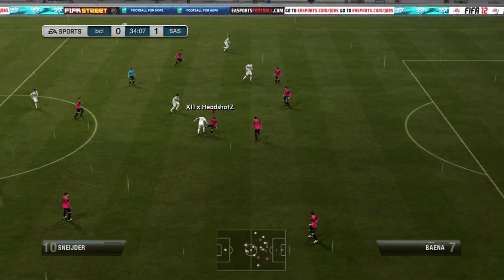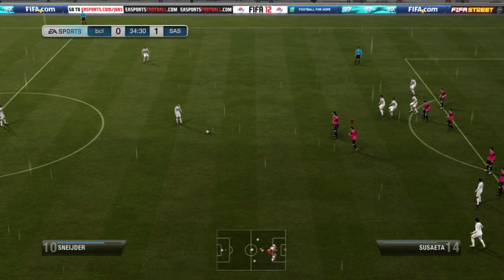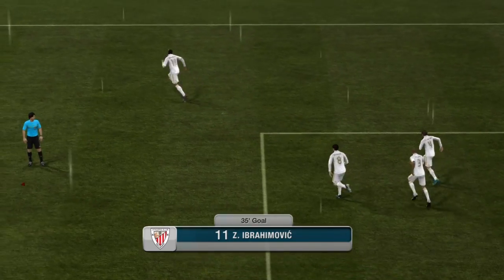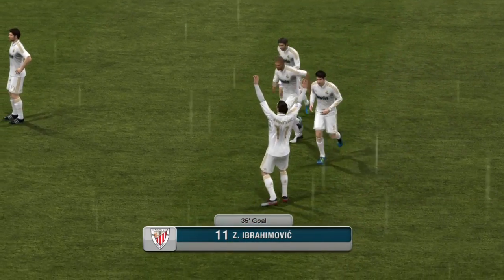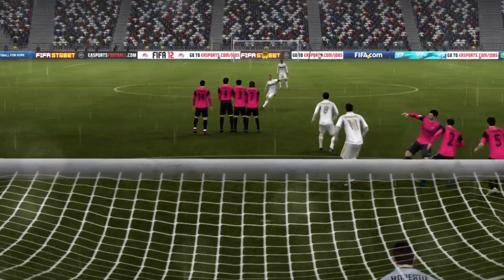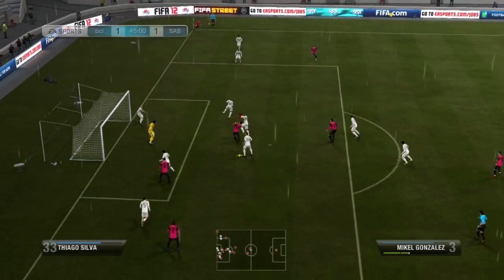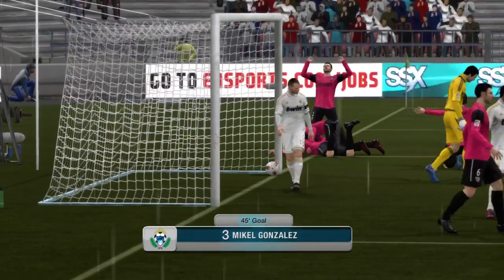He gets the ball back in midfield, plays it to Snyder — I don't really see how that was a free kick, but what are you going to do? Snyder wins a free kick, he swings it in and Ibrahimovic with the volley. I don't know about my defence right now. It was in the rain — it would make everyone look dark. We zoom in and now he's white. Some stadiums just make everyone look completely different. Anyway, good ball by him and Ibra was right place, right time. Then just before the half-time whistle I whip it in to Mikel Gonzalez and he's there to finish it off. Good to see centre-backs pitching in with the goals.